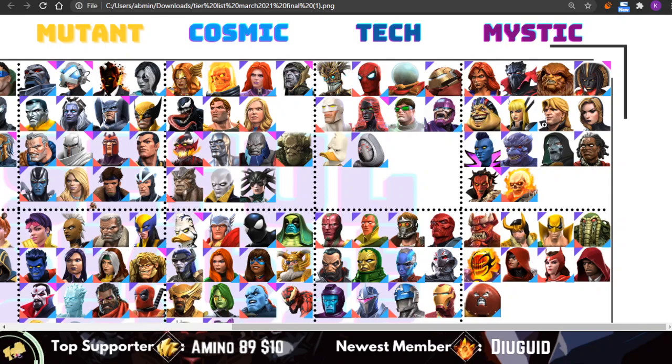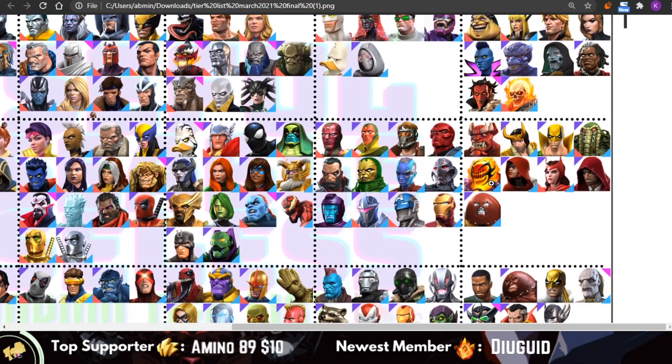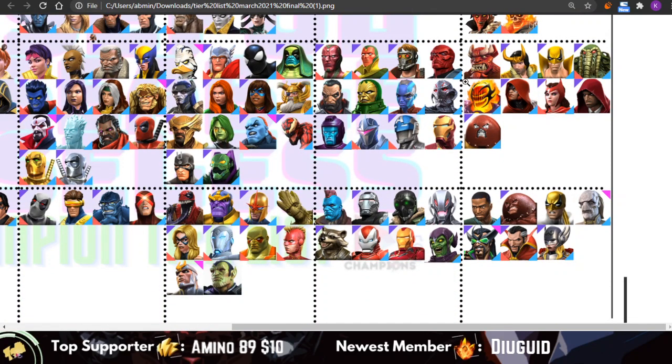Moving on to the Mystic class. The Mystic class has seen some changes, including a demotion for Mangog. After some of the shine of him wore off, he feels like a much worse version of Dragon Man in a lot of senses — when it comes to the unstoppable mechanic, sustainability, and immunities. He's just so much less practical than Dragon Man, and there's already no shortage of buff control with the stagger mechanic in the Mystic class. So he's stuck in the usable tier for now. Maybe a synergy will push him up at some point.